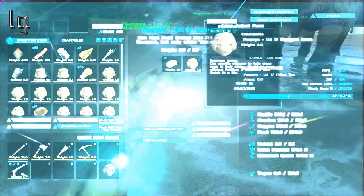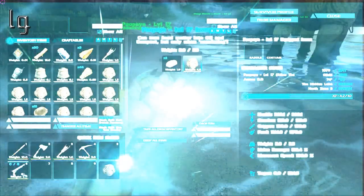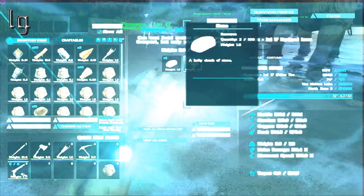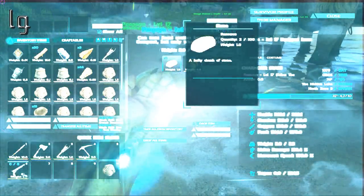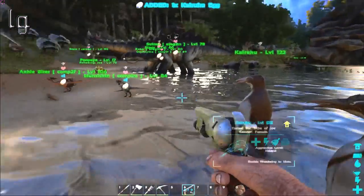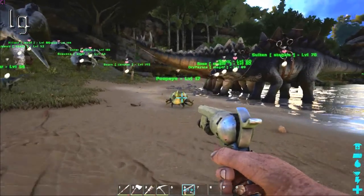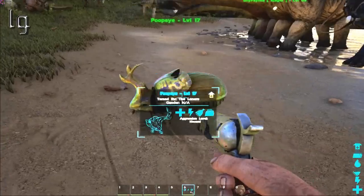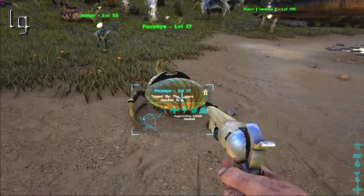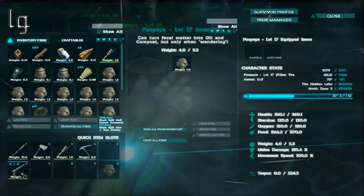Maybe I should just let him wander. I don't know how this is supposed to work. It's telling me this in the inventory — maybe I should be putting poop in his inventory, or maybe he's supposed to be finding it on his own. Wander to your heart's content. He's following me — that's why. He's only going to do it when he's hungry. How often is he going to get hungry? How can I make him hungry?